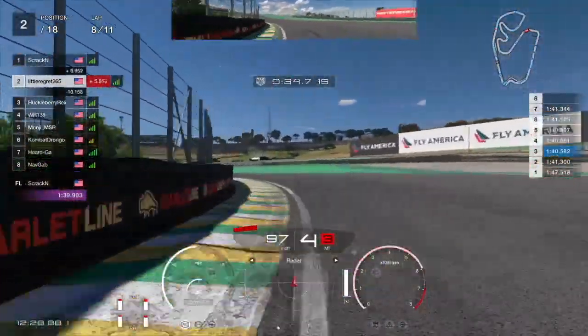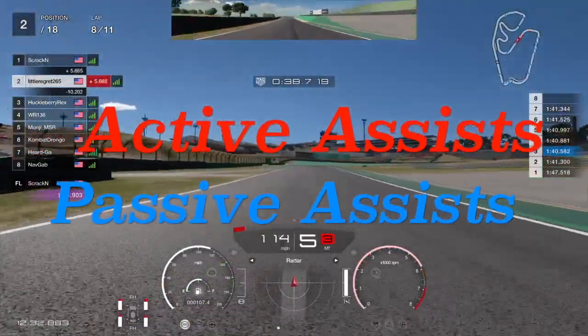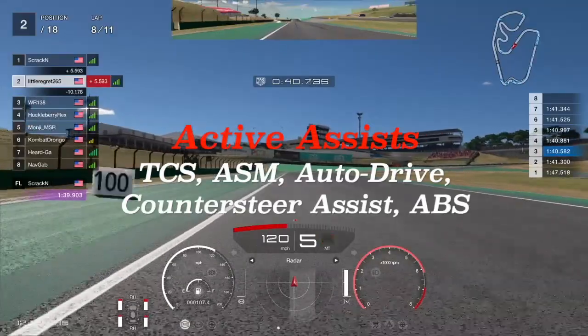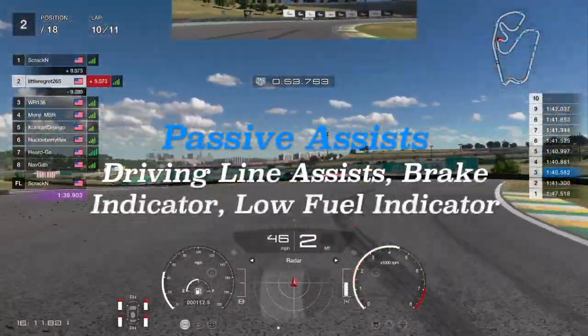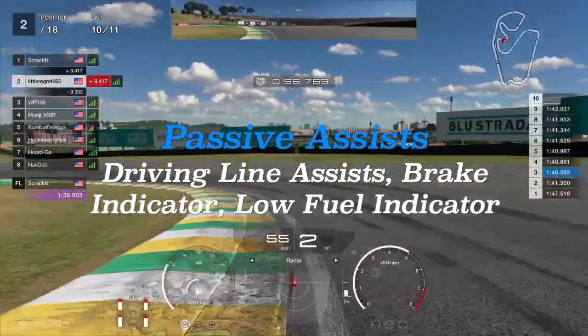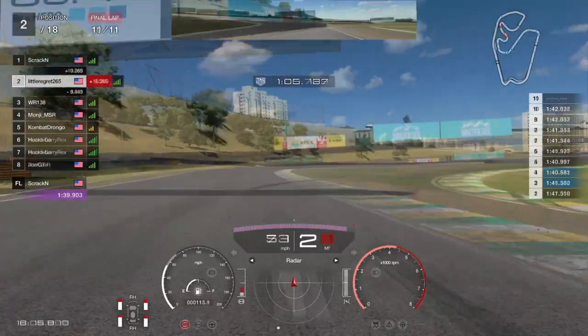I'm going to group all the main GT Sport assists into two categories: active and passive. Active assists are going to intervene or change your driving inputs in order to achieve certain outcomes, while passive assists are often going to give you information in order to drive better. Both are going to be very useful and I'll break them down one by one, starting with the passives.